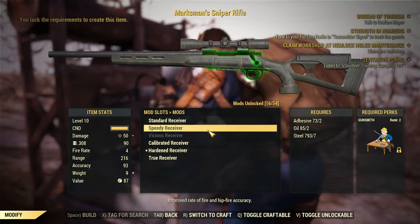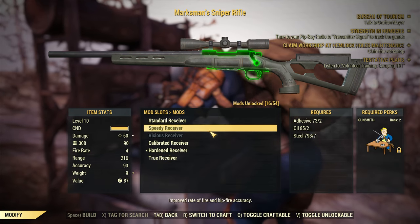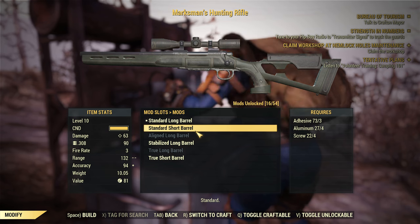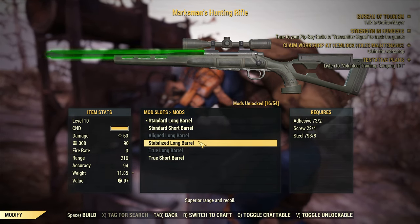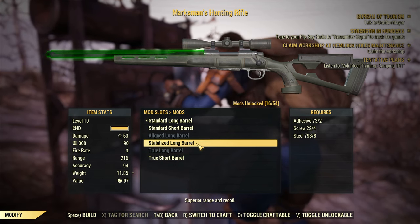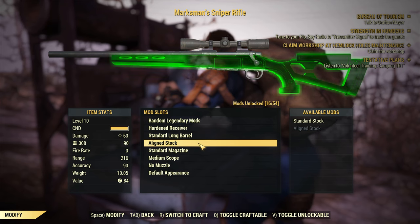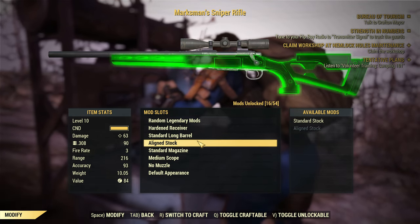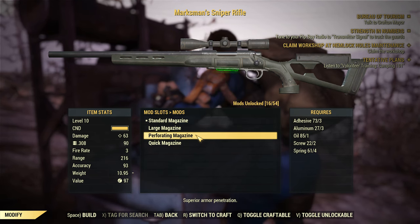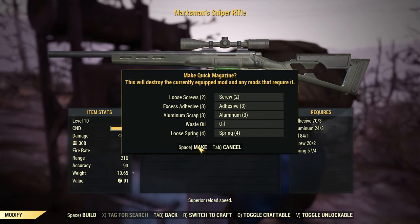I could improve fire rate but I don't have the requirements. Hardened receiver - we already have these. We have the standard barrel. What does the stabilized one do? It looks like it just gives it more range - actually more condition, so it lasts longer. Standard magazine - go large magazine. You lose a bit but I think that might be worth it.